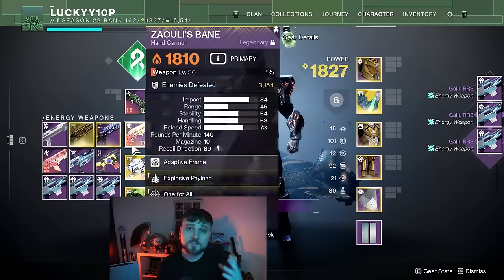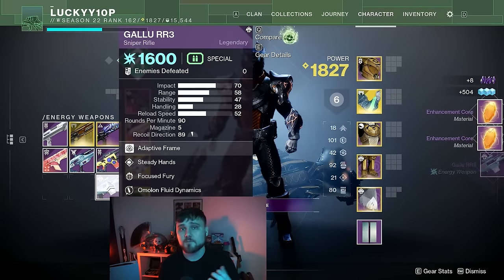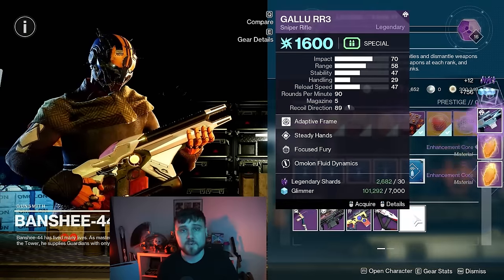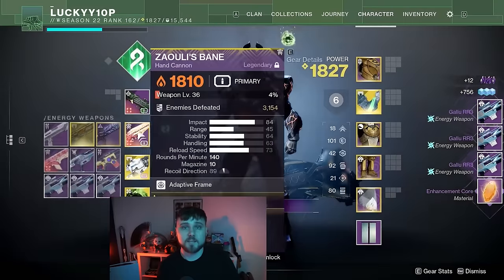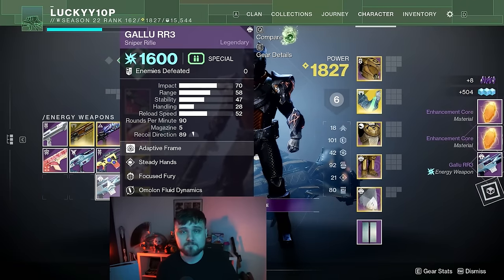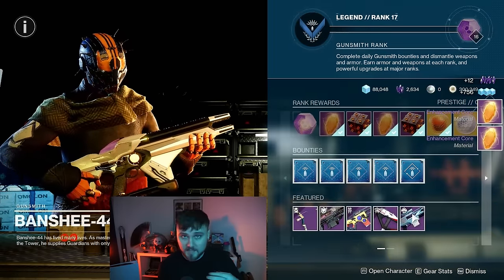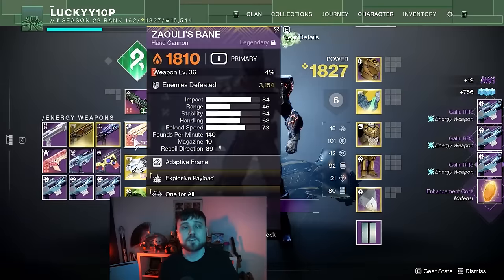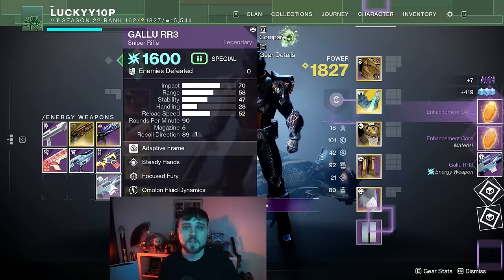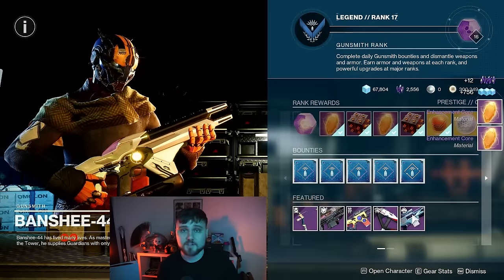Do be wise not to get rid of absolutely all of your legendary shards, because although Bungie is removing legendary shards as a cost from a variety of vendors in Destiny 2 starting in Season 23, you will still need some leading up to the Final Shape to buy certain weapons, materials, and armor. When the Final Shape does come out, legendary shards will be completely deprecated, so if you're sitting on several thousand this is a good way to convert those shards to cores before they get deleted from the game.